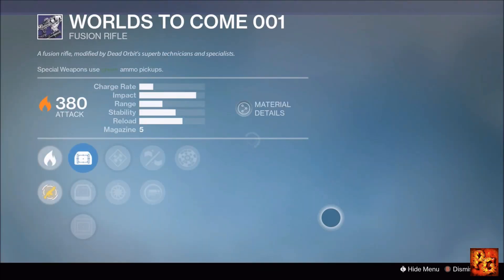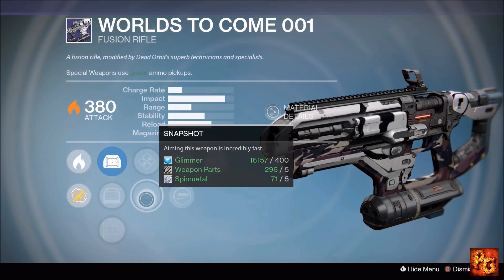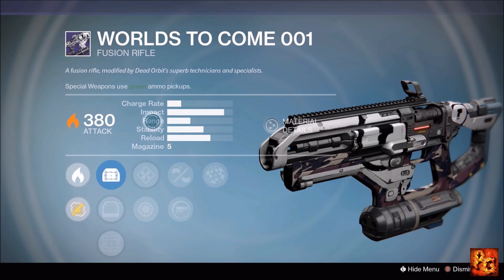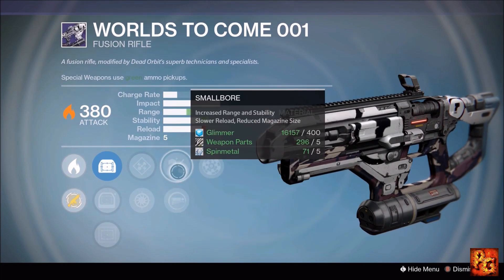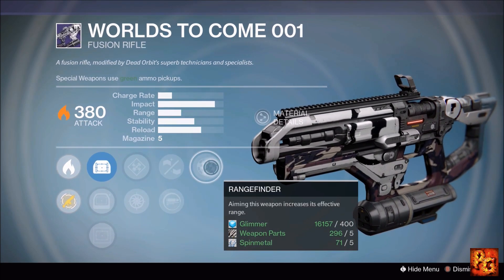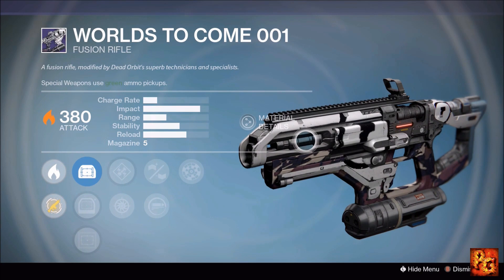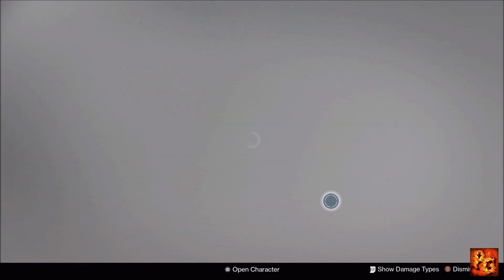Next up, the Worlds to Come 001 fusion rifle with Rangefinder, Small Bore, Spray and Play, Enhanced Battery, and Snapshot. Muzzle options don't change stats here. Enhanced Battery bumps the magazine to six; Small Bore drops it back to five. Rangefinder adds range, and combined with these perks you'll have a pretty good all-around fusion rifle for both Crucible and PvE. Definitely pick this up if you need a solar fusion rifle that hits relatively hard.